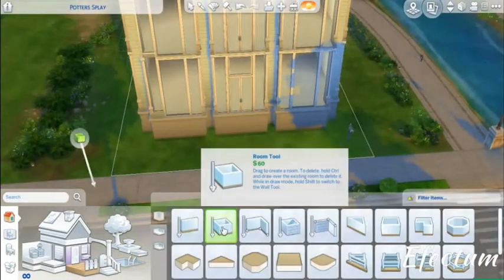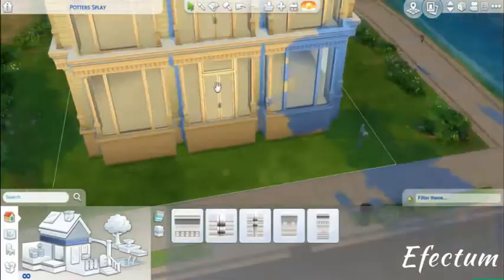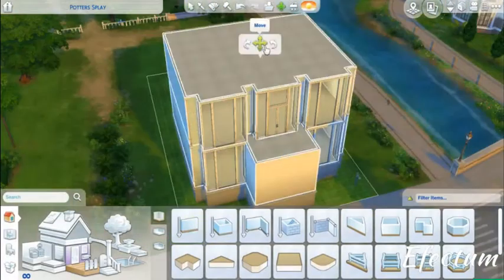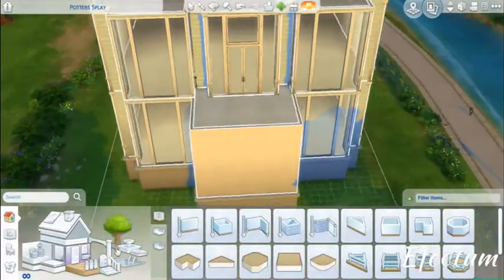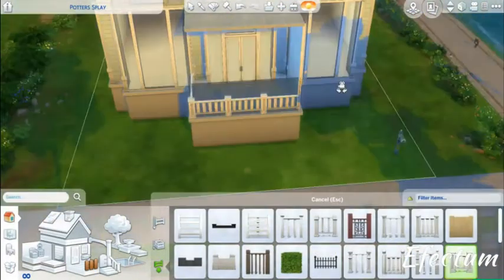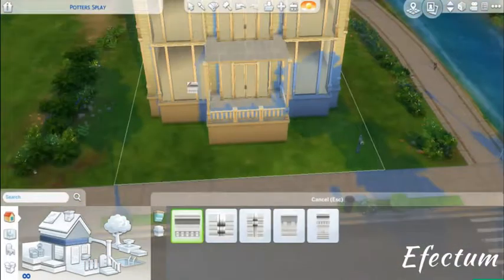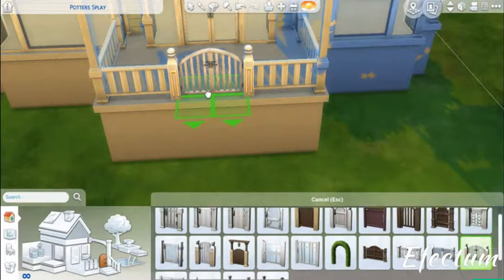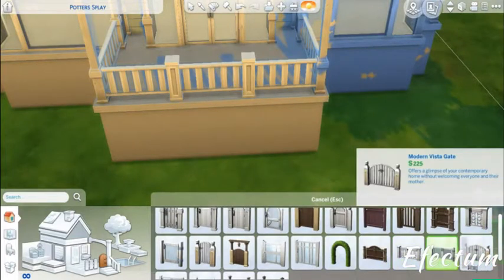After finishing the windows, I decided to try a balcony. I'm always having trouble with balconies — I thought it was too close, so I moved it back. I then tried to mess around with some fence types, but none of the gates matched the fence.